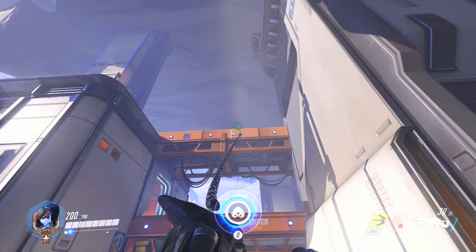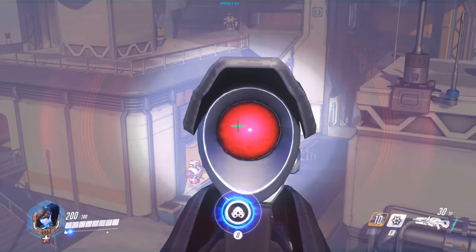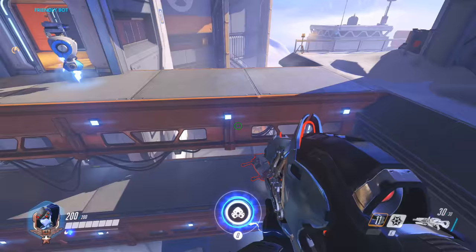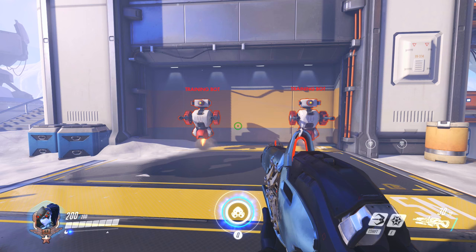Next, we'll cover Widowmaker's grappling hook. The grappling hook is probably the most useful thing any sniper could have in any game. It's activated by looking at a solid object — a wall or a ledge — and pressing Shift, which will pull you towards the point you're aiming at. This lets you get up to higher places or get away from other players. Pressing your jump key right before you reach the end of your hook will propel you a short distance, helping you get to places you couldn't before and pull off trick shots.